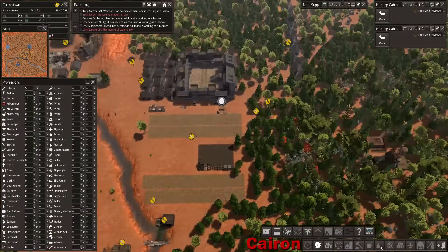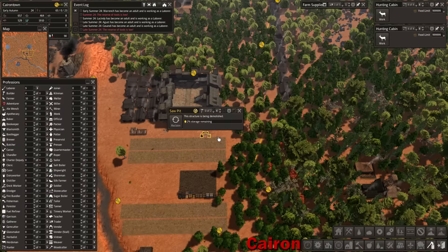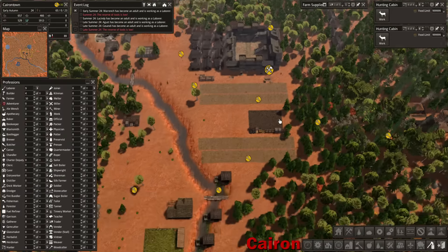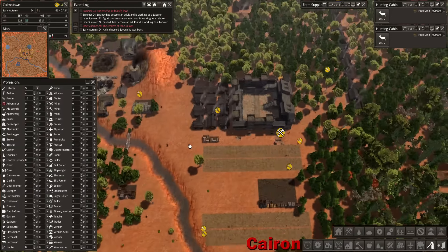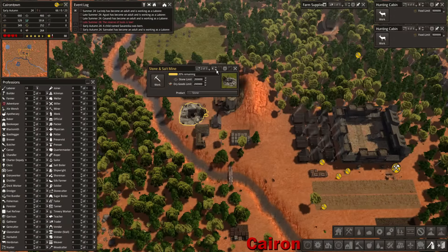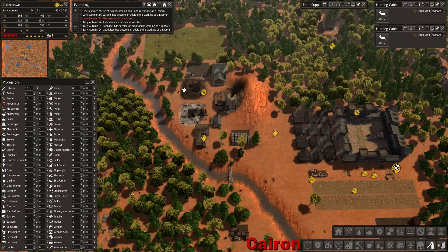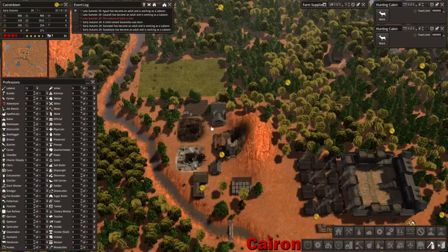Our sawmill is almost in place, so I'm going to reclaim resources on this guy. Stone production is good, so let's drop that down quite a bit.